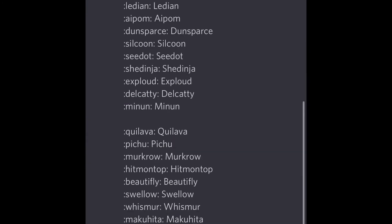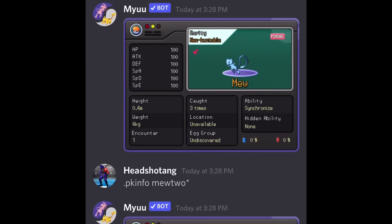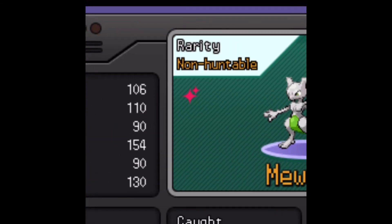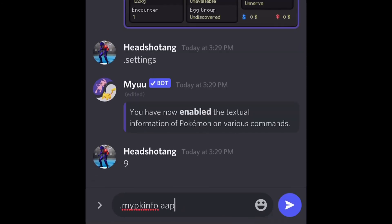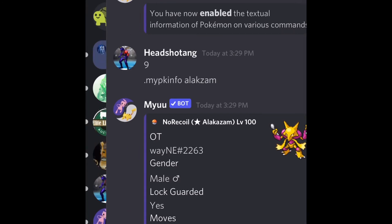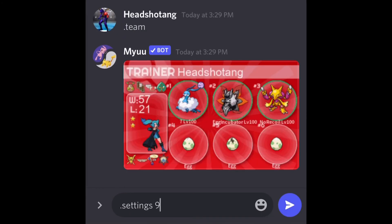Shinies will have a star on top, and you can see the different coloration. When viewing in picture form, you get a sparkles effect. If I switch to the other display setting — as you can see, this is a shiny Alakazam — there is a star beside the Pokémon name, in front of the nickname in the bracket. I'll revert my settings back to picture form.